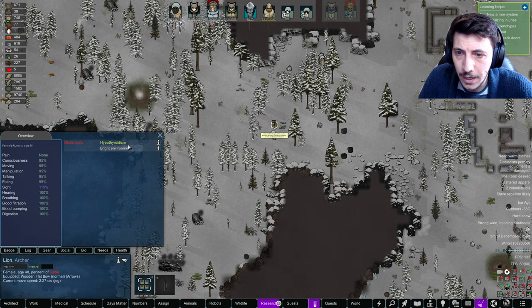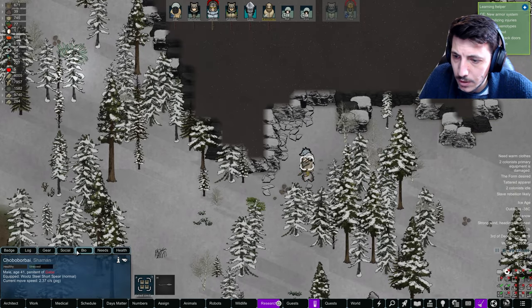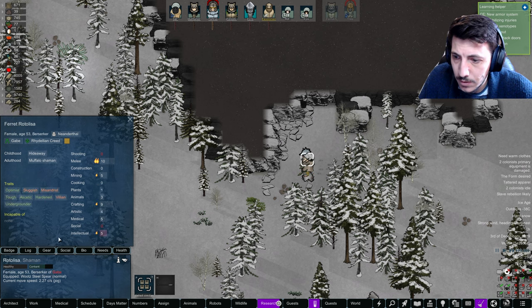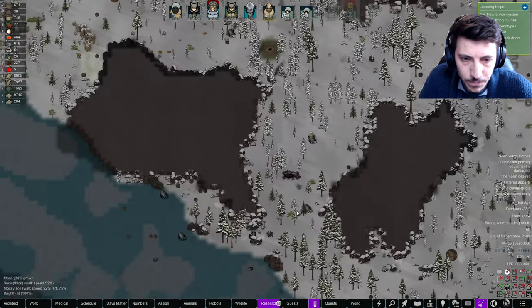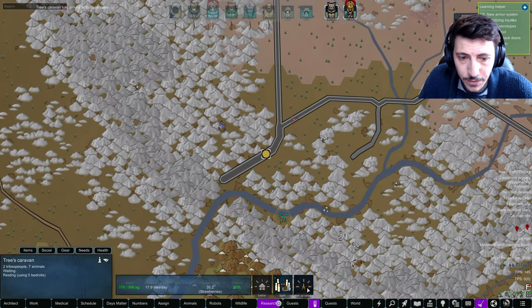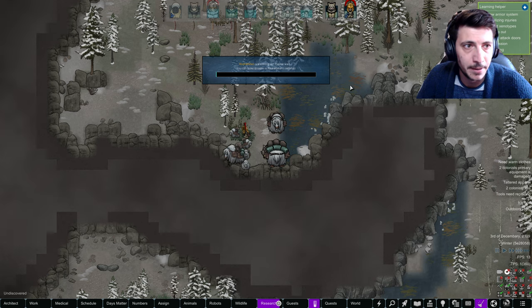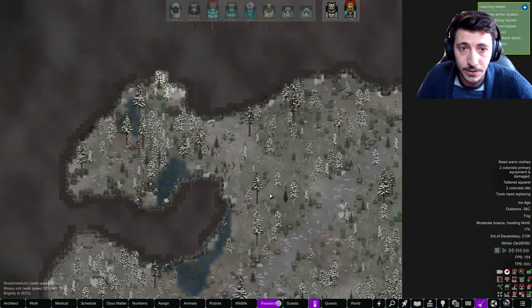Hypothyroidism — there are three humans here. Cold war. This caravan has arrived — set up destination, set up camp. All right, so where are we? Where have we decided to set up camp?